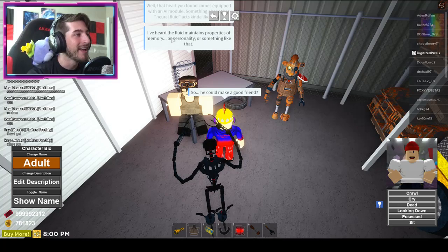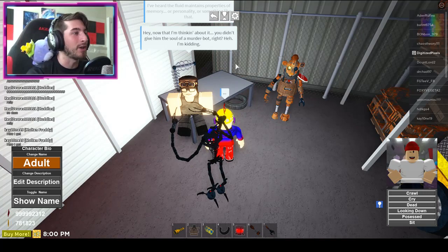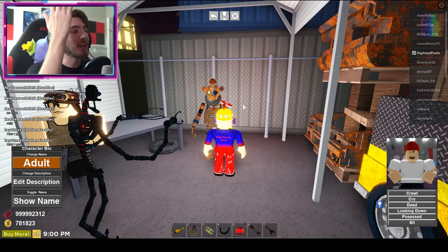'I've heard the fluid maintains properties of memory or personality or something like that. Hey, now that I'm thinking about it — you didn't give him the soul of a murderer, but right?' 'Kidding.' And there we go — you got the achievement 'Routine Start, Anguished Heart' and there he is: Hector.